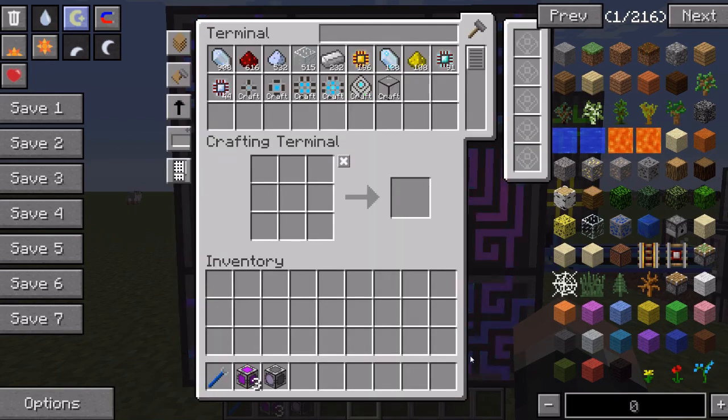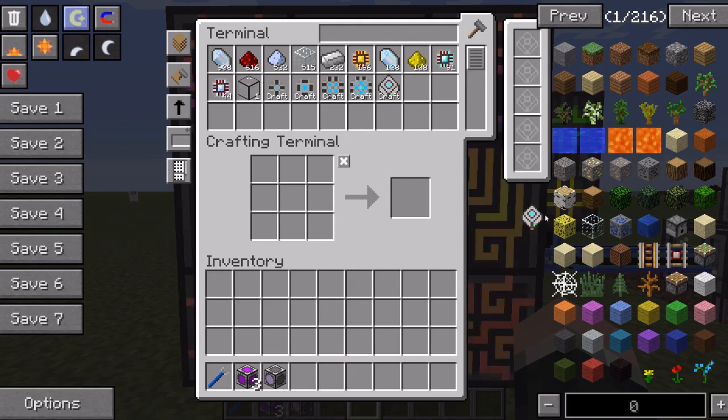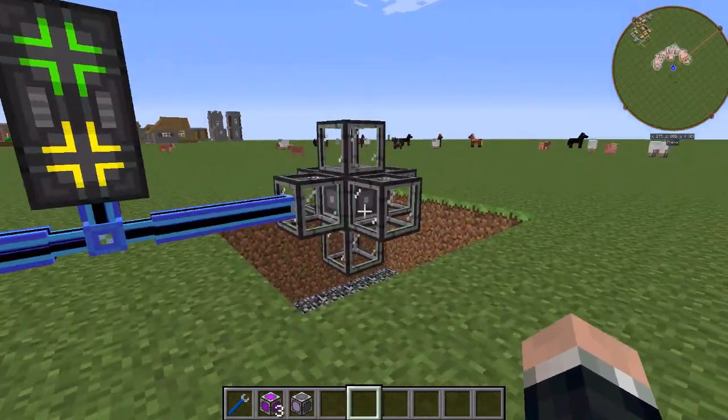As soon as I see it pop up I'm going to hit the stop button. I got 10.85 seconds — so we'll just call it 10 seconds. So between 10 and 11 seconds to make a 64k storage cell with this setup right here.